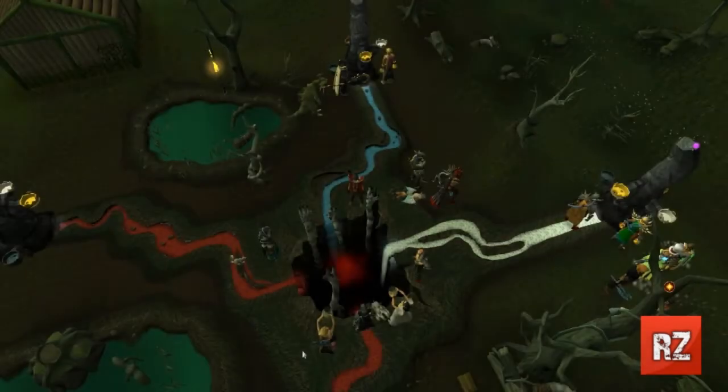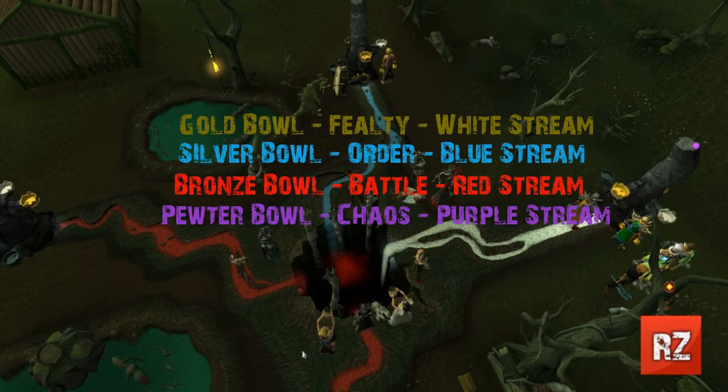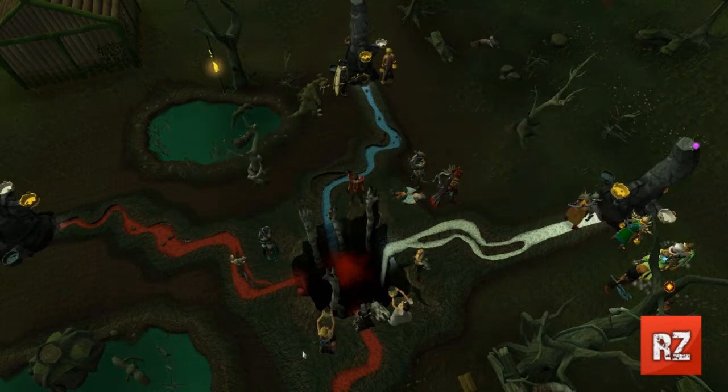So what exactly does each bowl mean? Each different bowl will give off a different colored stream. As you can see here, there's some red, white, and blue ones. The gold bowl, which is fealty, will give you a white stream. The silver bowl, order, will give you a blue stream. The bronze bowl, battle, will give you a red stream. And the pewter bowl, chaos, will give you a purple stream.